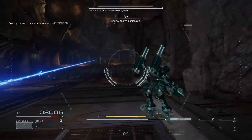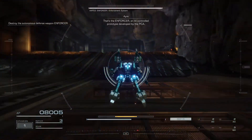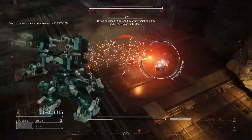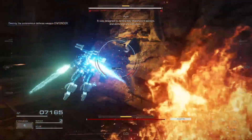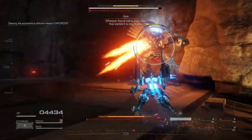Enemy analysis complete. That's the Enforcer, an AI-controlled prototype developed by the PCA. It was designed to defend the control systems, to eliminate enemy troopers. Whatever they're hiding down here, they want to get this out of here.